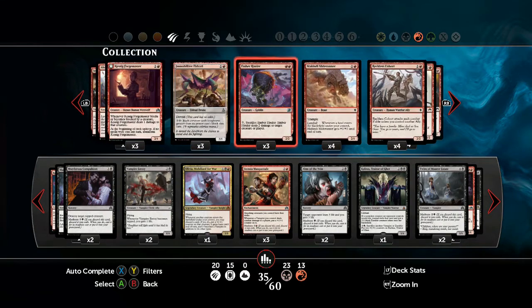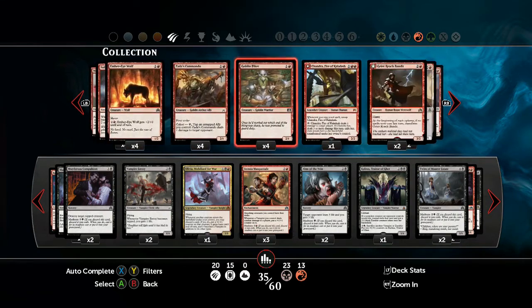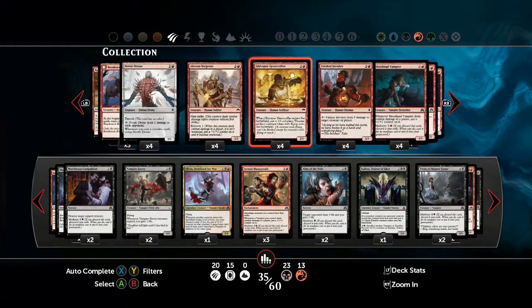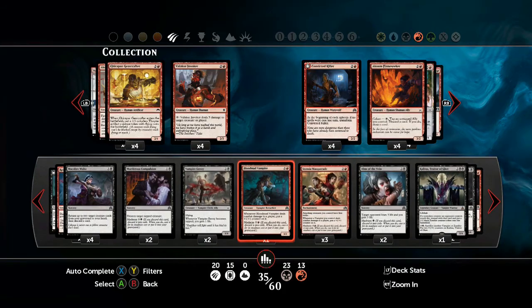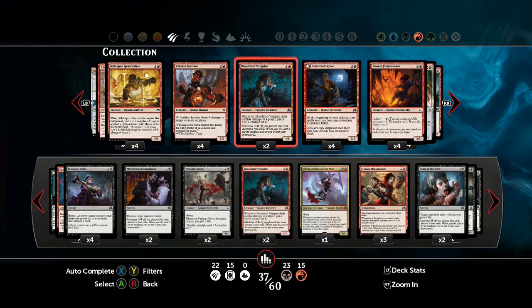We still have one or two creatures left to add. Another one that works extremely well with Stensia Masquerade is Blood Mad Vampire. He's a 4-1 — extremely high power, low toughness — but with First Strike, toughness doesn't really come into play. He also has a reduced Madness cost and doubles the effectiveness of Stensia Masquerade, and you don't even need it in play to start putting counters on him. So he can be quite an effective early attacker.